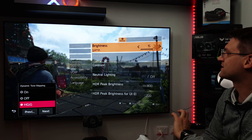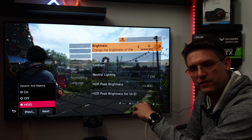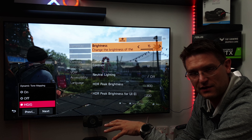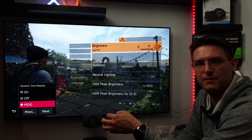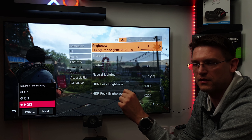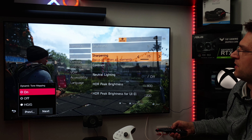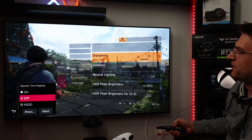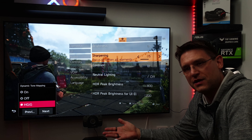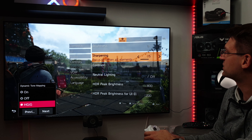My recommended settings are for playing HDRG. Consider this also: if you play in a dark environment, use HDRG. If you play in a very bright environment, use dynamic tone mapping on because it will give you a little bit more brightness in certain scenes. The darker the picture is, the more dynamic tone mapping brightens up the picture. So that's just for your information.